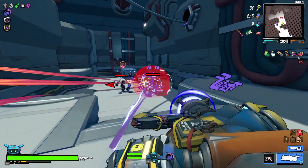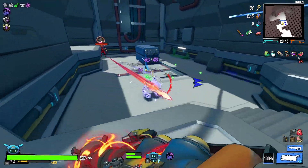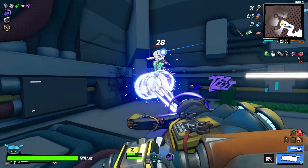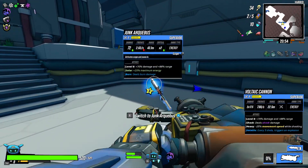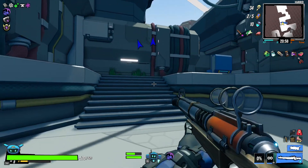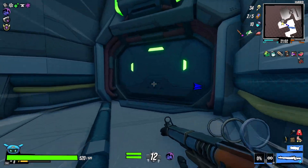Feeling good. Another Elite — seen several this run. As you saw, he just got evaporated by this, which is good. We want things to die immediately. A Junk Aquabus — it does burn damage. Sure, I'll take that. As long as it's an energy weapon, I'm pretty happy.